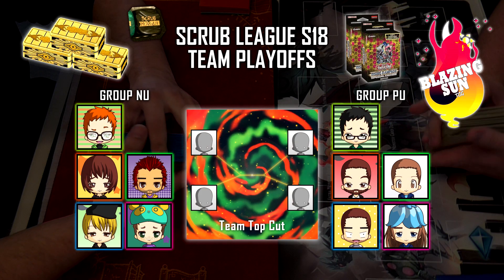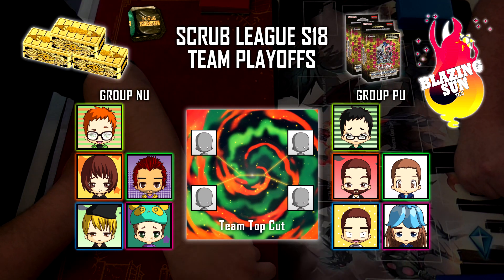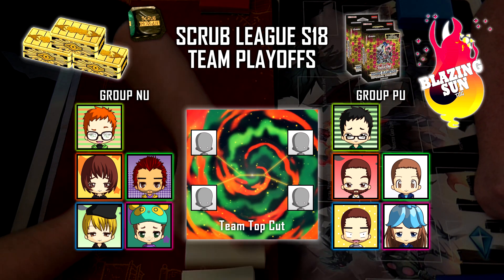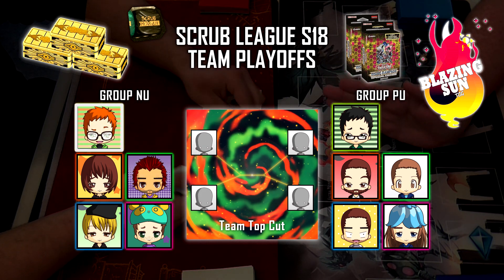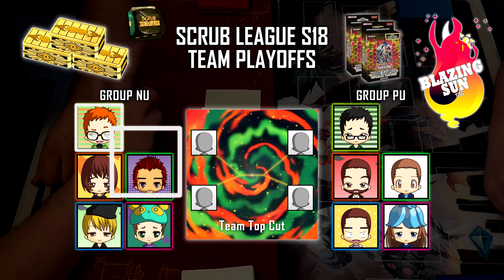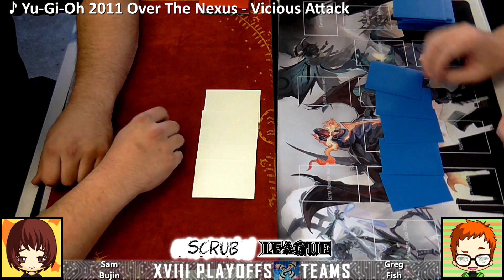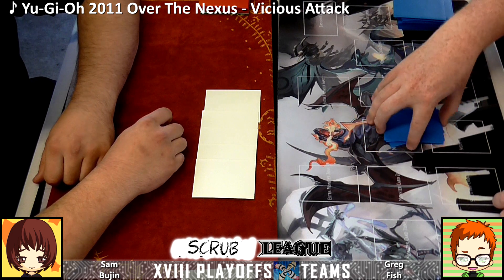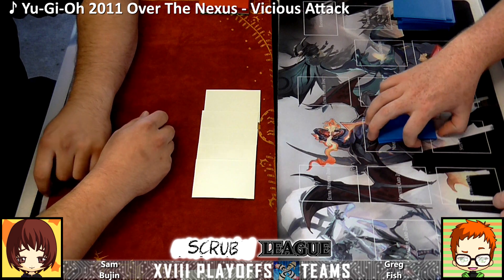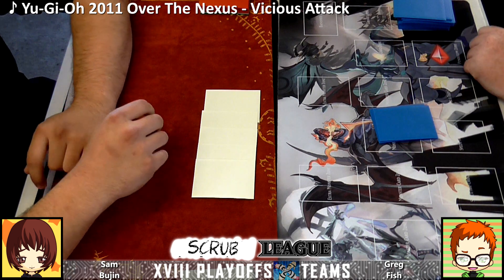Alright guys, welcome to the fourth round of the round robin — this is probably the last round. We've got Greg, who's the first seed, playing Fish, and Sam on the left playing Bujins, who hasn't lost yet and hasn't dropped a game this playoff.